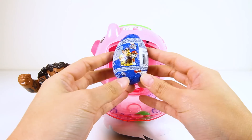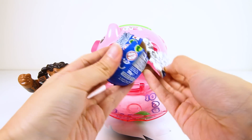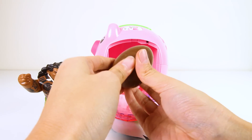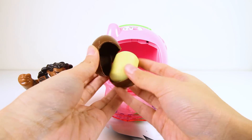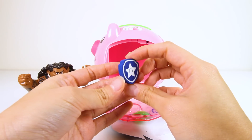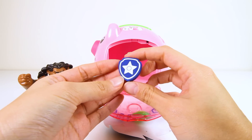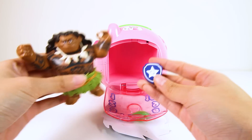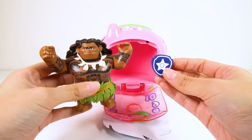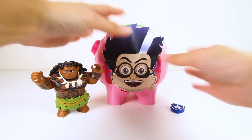It's a Paw Patrol chocolate surprise egg! I love surprise eggs! And look at this chocolate — yummy! I wonder what's inside! We got Chase's pop badge racer! OK Paw Patrol fans, what kind of pop is Chase? A water pop or a police pop? Let me know in the comments! Maui could find this badge useful when he is on the island with Moana. What a cool Paw Patrol surprise!